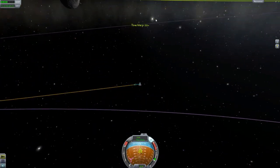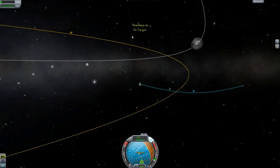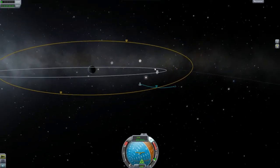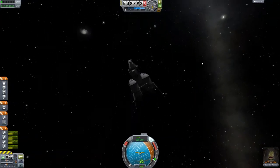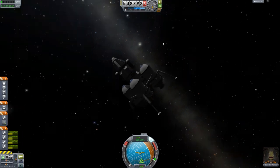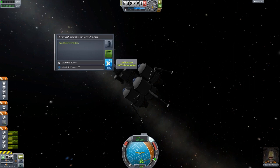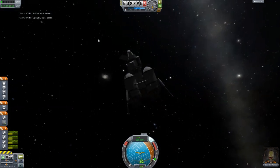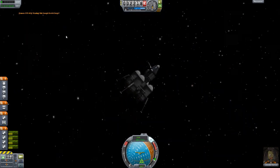We're not too worried about keeping the periapsis and apoapsis perfectly accurate here as long as it's good enough — and there we go, that's absolutely fine. Now let's transmit some data. Let's review that goo data — it's not worth that much so let's transmit it. It's running a bit low on electric charge but that's not a big deal. We can observe this mystery goo now and we've got a bit more science from there.